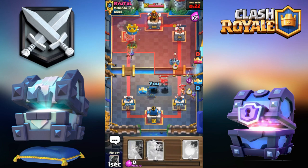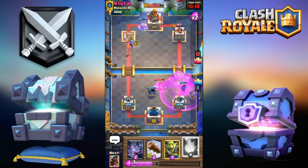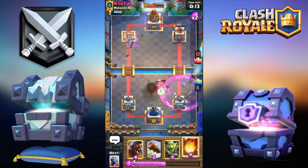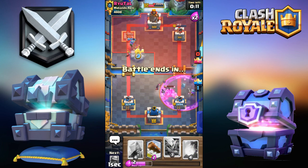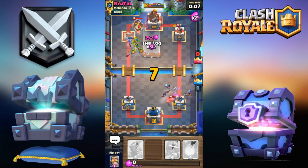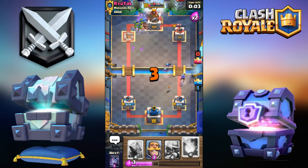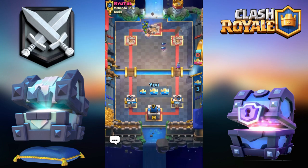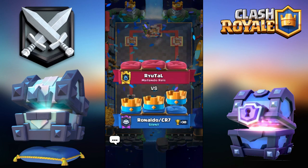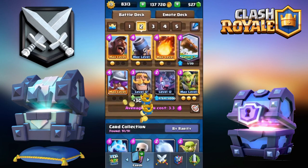Even if he Zaps it's not gonna be enough — he does not have Log. Come on Musketeer, finish off the Baby Dragon. I can pull the Golem with the Mortar. I'll go Musketeer, go for the Knight over here — I can Fireball Log the other tower. I'm going for the three crown! Come on, please — there you go! Three crown for the first battle of the video! This deck is overpowered!